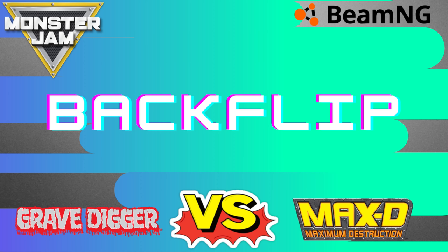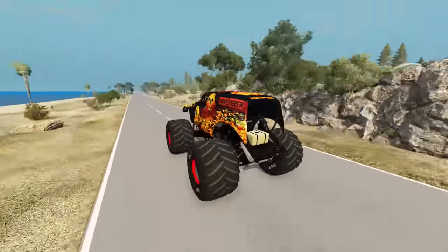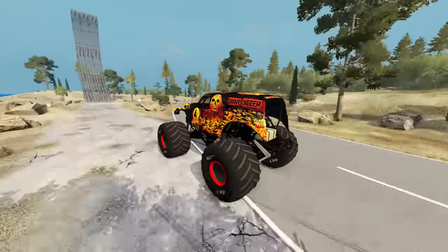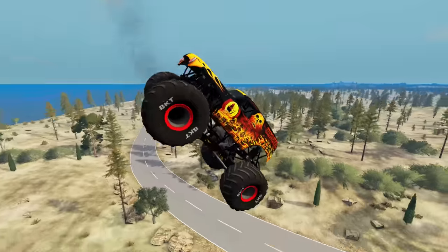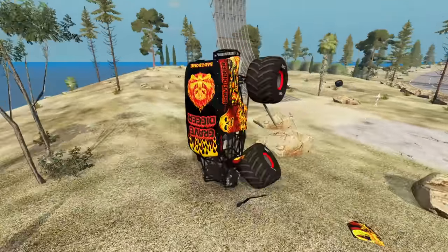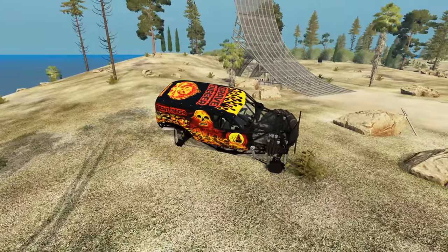Coming up next, we've got our Mega Ramp Backflip Challenge. Up first, we've got Gravedigger Fire. Gravedigger Fire's got some nice speed. Here comes the ramp — it's looking good. Gravedigger with some huge air. And a hard landing and a huge crash by Gravedigger Fire. He kind of rolls back over there at the end.